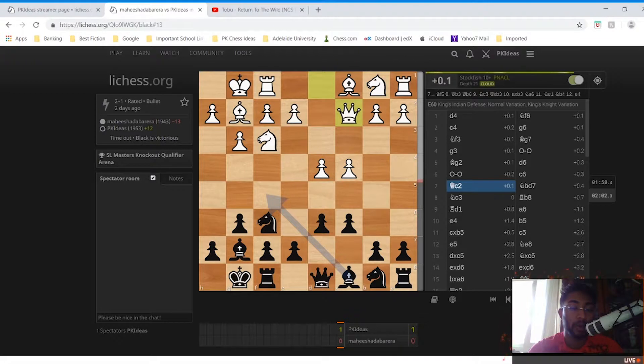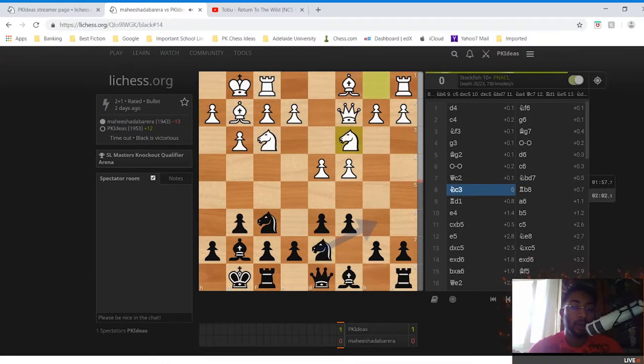The normal line here is just to play Bf5 as the computer shows, but I played Nd7. The reasoning is that all these players know their main line theory, but when thinking on their feet they're not able to handle deviations from book lines — they don't necessarily know how to take advantage of my mistakes. So Nc3 was played, and once again he didn't take advantage of that.